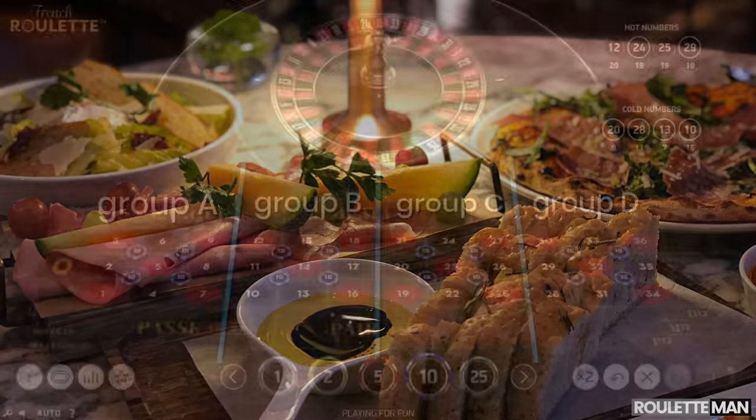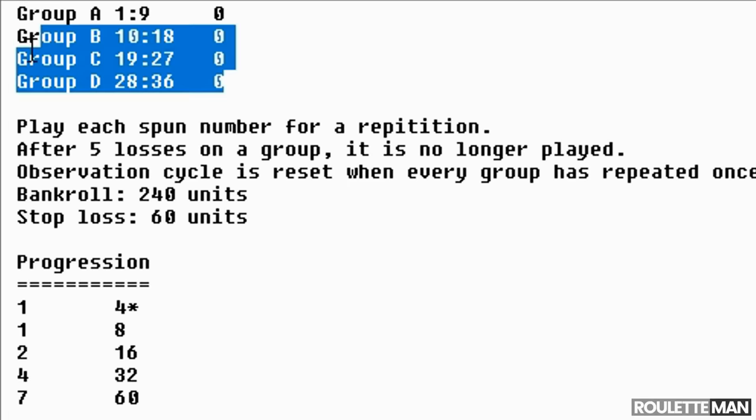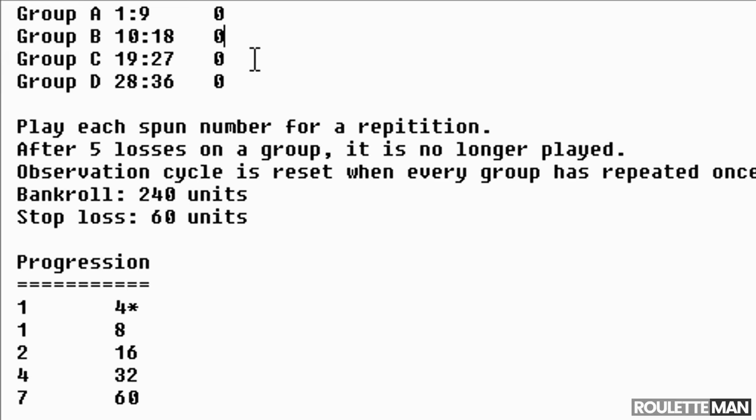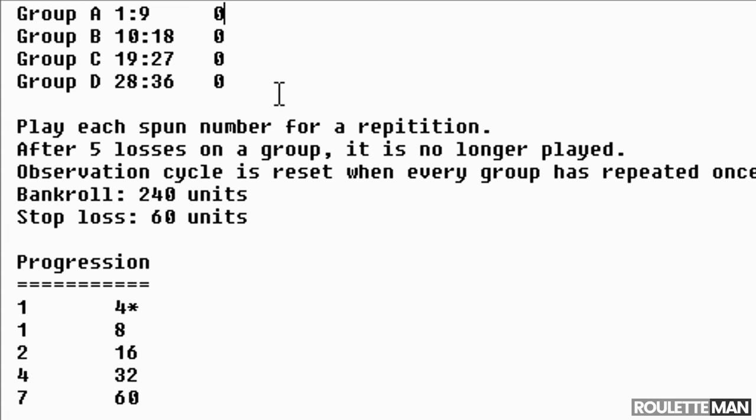The four groups are: one to nine (Group A), ten to eighteen (Group B), nineteen to twenty-seven (Group C), and twenty-eight to thirty-six (Group D). We identify which group hits and look for a group to repeat back-to-back. We count losses on each group. Once every group has had at least one repeat we reset everything. We take one bet at a time using interruption. The bankroll required is 240 units with a stop-loss of 60 units.